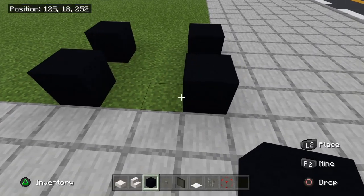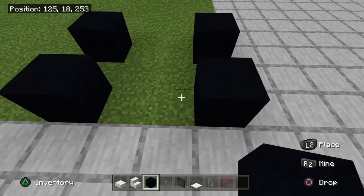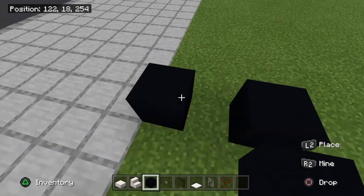All you guys are gonna want to do is mark out your wheels, so it has to be two blocks away from each other on the front and back, and then one in between on either side.